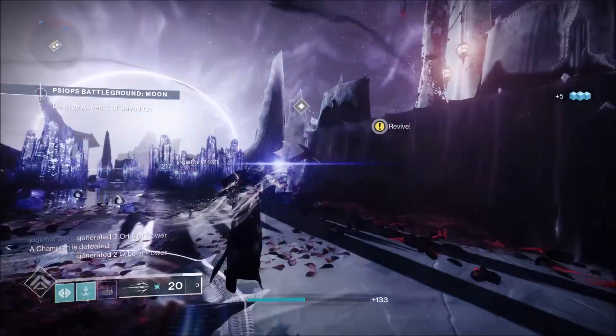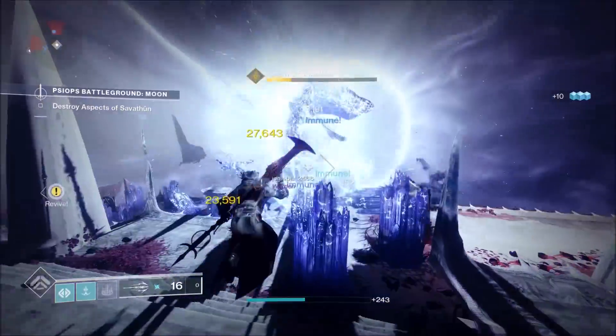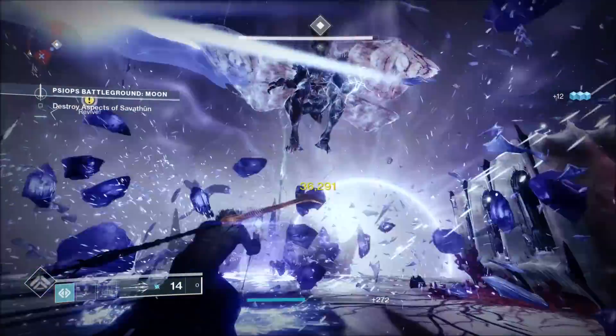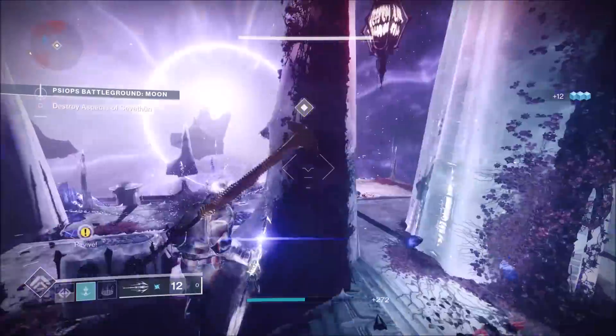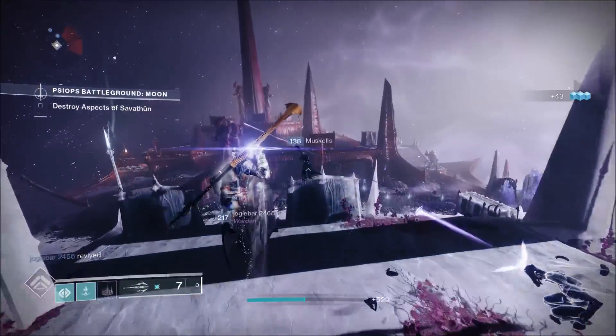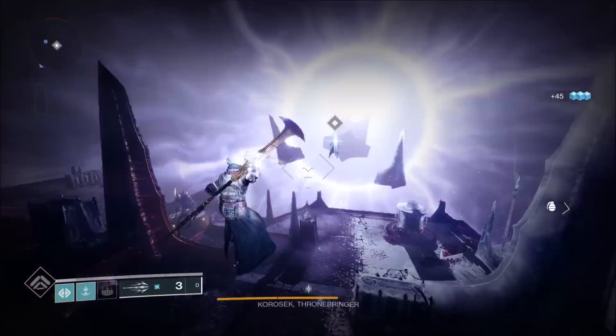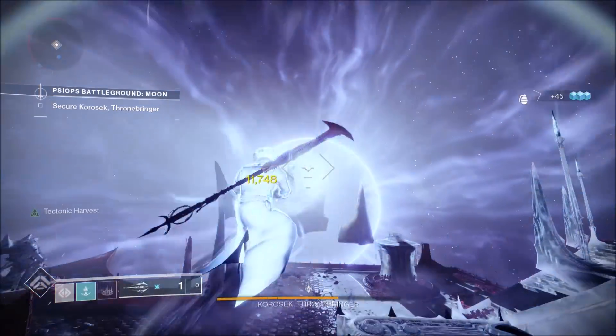Sandbox lead Kevin Yanes hinted on Twitter that they've been quietly showing off Arc 3.0 and experimenting with it inside of the Witch Queen expansion. He said: 'Using the synaptic spear — the only thing that can damage Savathun's echoes in the battleground — is proof of concept of some of the new things we're going to be trying with Arc 3.0 when that arrives this year.'